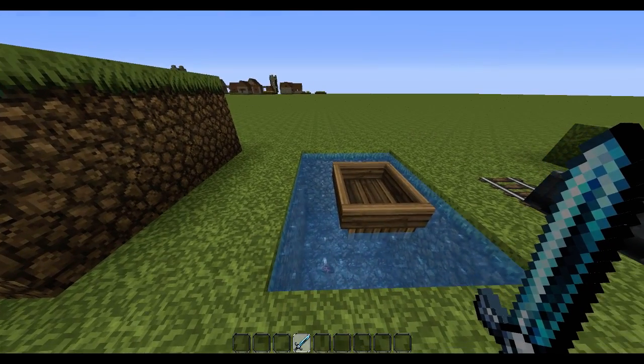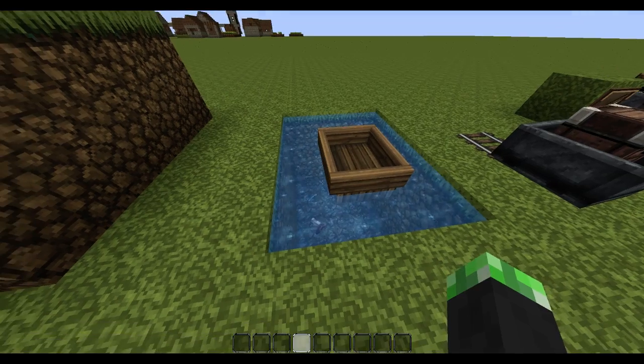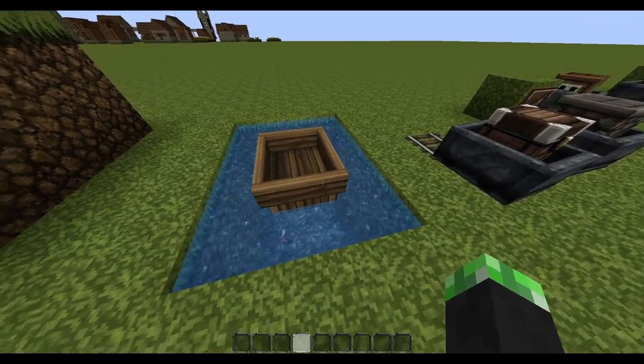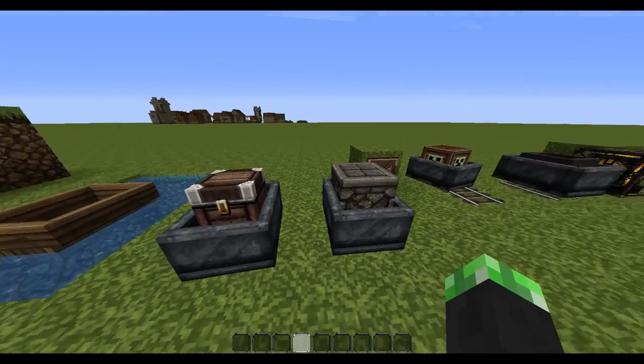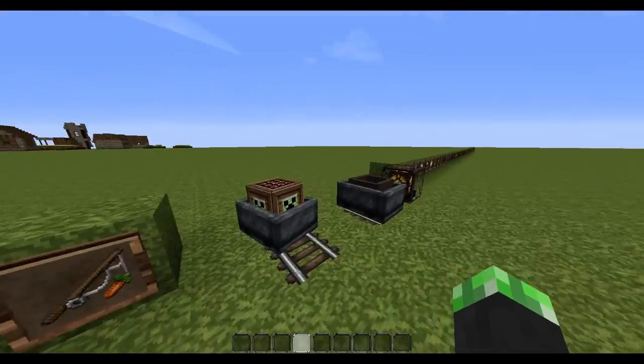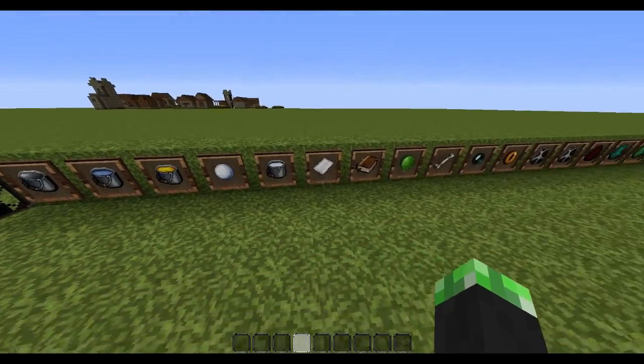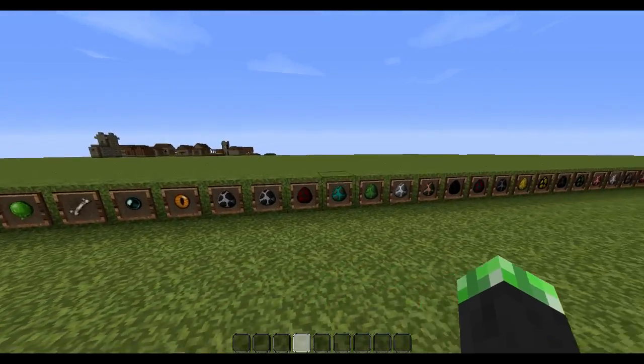Does this have an animation? No. But the water does, and the boats look pretty goddamn awesome. This is like a Survival Island texture pack — that's what I always imagine it as. And then the fishing hook, the nether reactor, and then all the items you saw in the chests, but now in item frames.